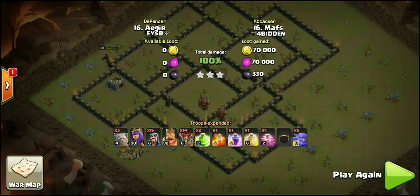Huge shoutout to Moffs and to everyone in FYSB and Forbidden — congratulations to both for making it into Premiere. When I was watching these replays I just had to share this with you guys. Definitely try it in friendly challenges. Look for bases where two jump spells can lead all your troops to all the air-targeting defenses, show patience, funnel those bowlers, and you will be wrecking Town Hall 9s. If you enjoyed the video, like, comment, and subscribe. This is Rigs from Clashing FFS — see you in the next video.